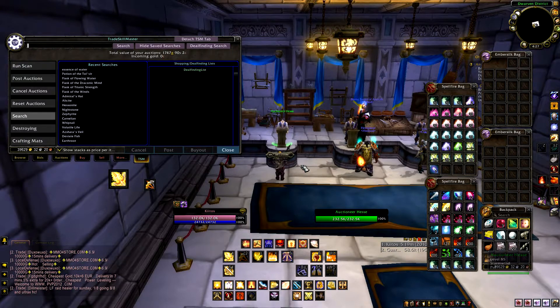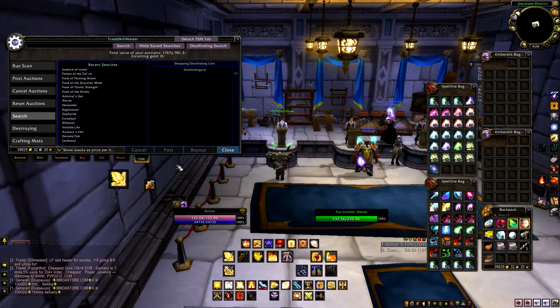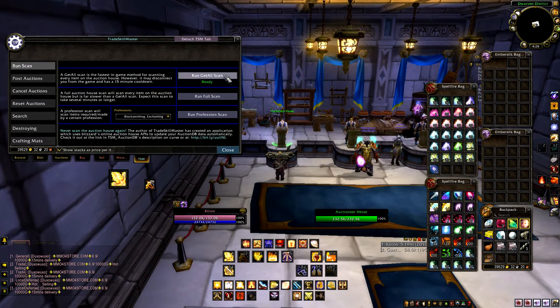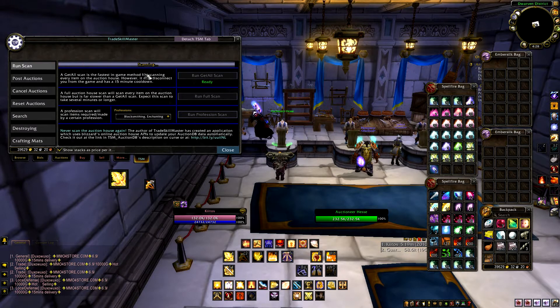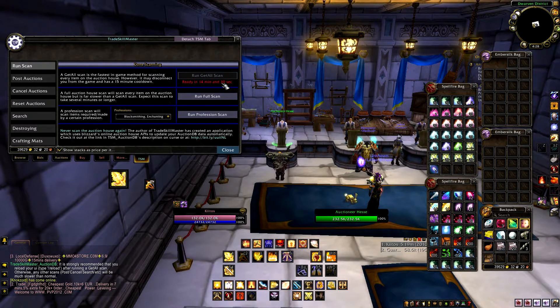One of the most important things I can say is that for probably a week before you actually start using Trade Skill Master to create, post, or buy anything, you need to be running scans. This is another interface you get with Trade Skill Master once you click onto the auction house. The Get All scan is the one you need to do as often as possible — I try to do this at least two or three times a day.